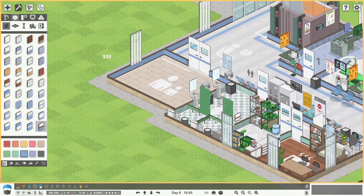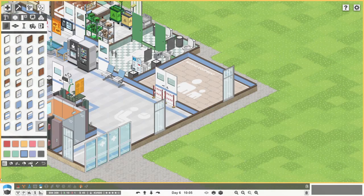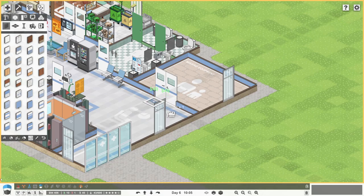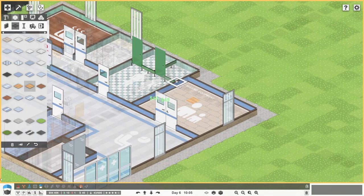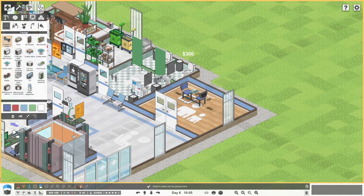The lounge is just where our visitors come in to visit their patients. So let's delete our little barriers - I actually really liked that, well it looked quite cool. Okay, a nice little wood floor. There's going to be a nice little lounge, nothing too crazy because we've got to think about our budgets.